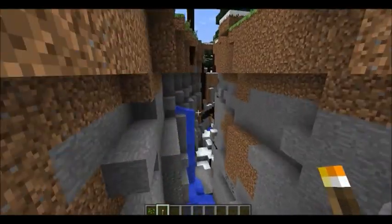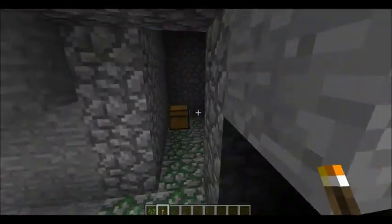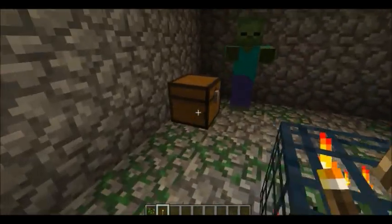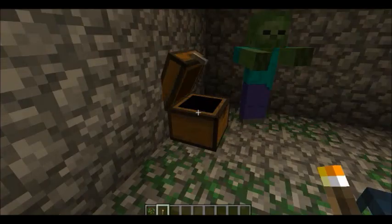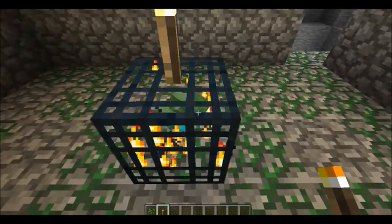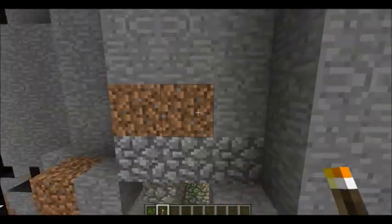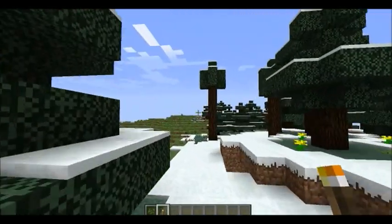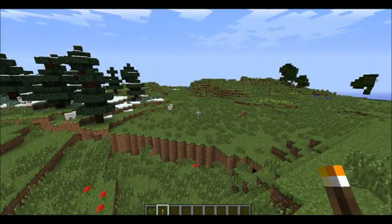There are actually two dungeons in here. One is more visible. It's another zombie dungeon, so you end up with quite a bit of zombie flesh. You have a Thorns Three and Power Four enchantment. I've seen quite a bit, and Respiration Three as well. And one of them has Infinity One in a dungeon in there. Whichever one — you're going to go find out for yourself. It's quite cool. This is a pretty neat seed, isn't it?